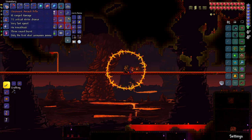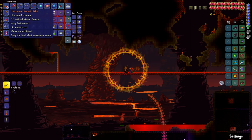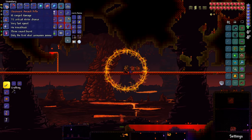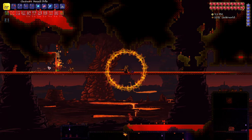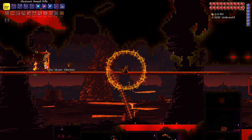It does a basic amount of damage — 18 range damage. It's a three-round shot but it only consumes the first ammo, so you get to triple the amount of ammo that you have. If you're not using the Endless Musket Pouch and you're using things like Crystal Bullets or Meteor Bullets, it's very good to cut down on farming so you don't have to go farming for these items as often.